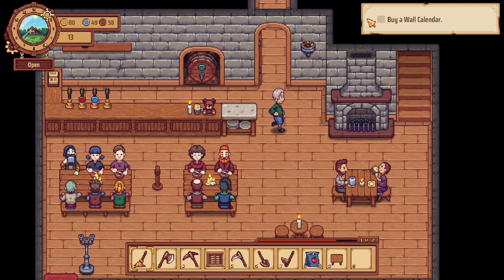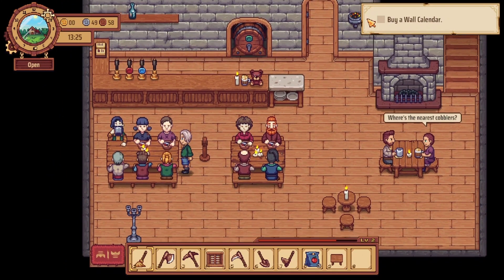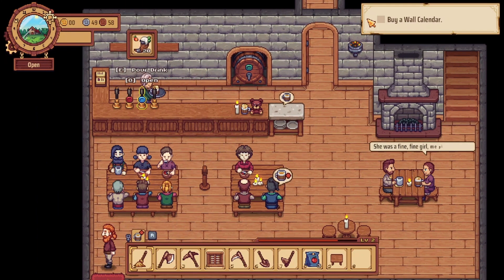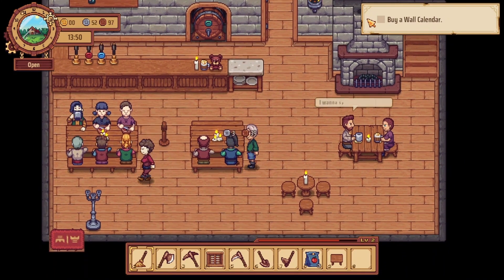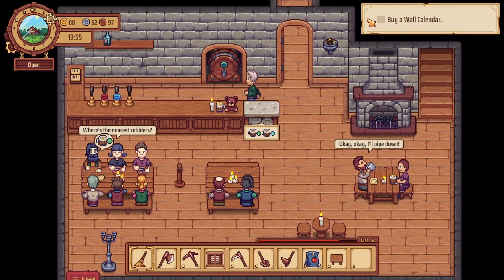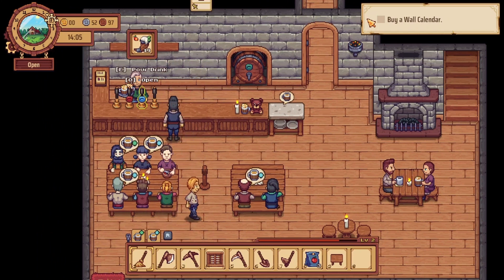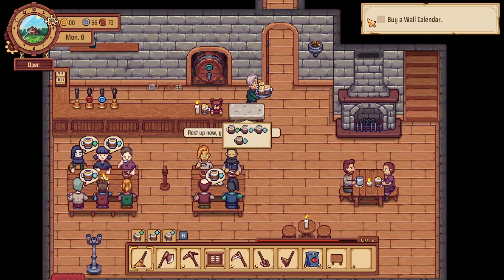I haven't barely scratched the surface of this game yet — so I'm really stoked about that. I'm working out this area where you do the whole... do I just bring it to him? Green. So is this for when somebody needs something — like, when I have staff?